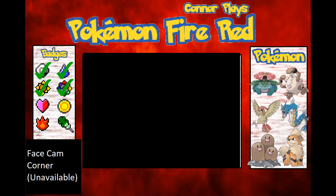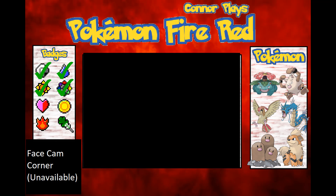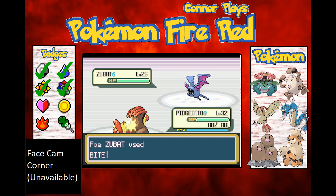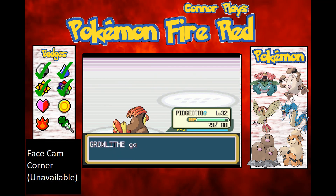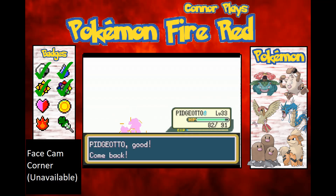A level 25 Zubat — you're going to get outmatched, my friend. I'll send Pidgeotto out because it's only a few levels from evolving so I'll mainly use it for a bit. Nice, level 33! Zubat would have been better if I'd come across this Growlithe earlier.